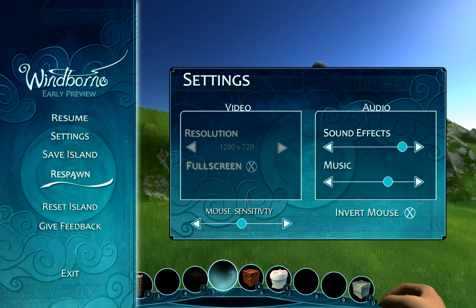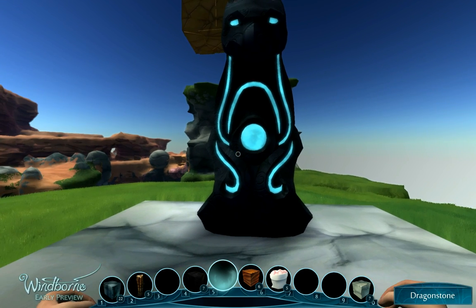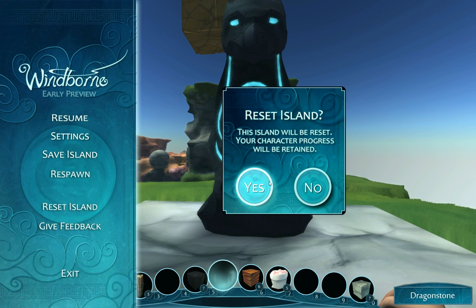The Respawn button will take you right back to your Dragonstone, pretty quickly I might add. So if you get stuck anywhere or just don't want to walk back, you can always use the respawn. Reset Island will first bring up a prompt. If you click yes, it's going to completely wipe out your island, so be sure that you don't have anything you want to show anybody or revisit if you want to reset this.